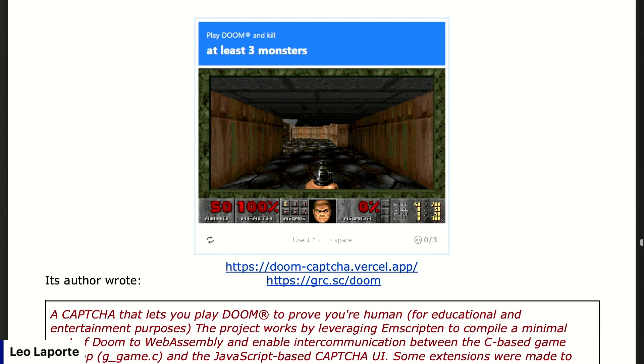Its author wrote: a Captcha that lets you play Doom to prove you're human — for educational and entertainment purposes. The project works by leveraging Emscripten to compile a minimal port of Doom to WebAssembly and enable intercommunication between the C-based game run loop, which is g_game.c, and the JavaScript-based Captcha UI. It started with a minimal SDL port of Doom that can be efficiently compiled to WebAssembly, then tweaked the build to make it compatible with the shareware version of the WAD — that's Doom 1 WAD — for legal use.